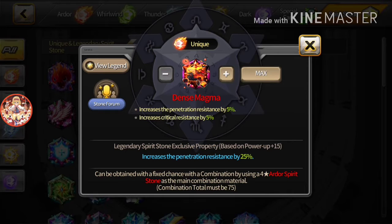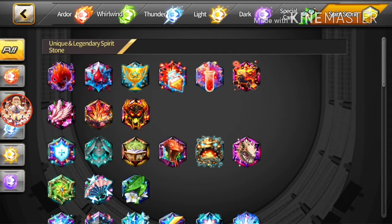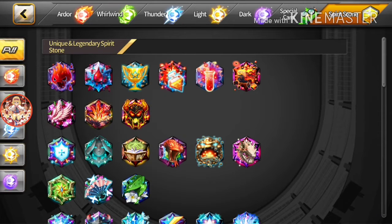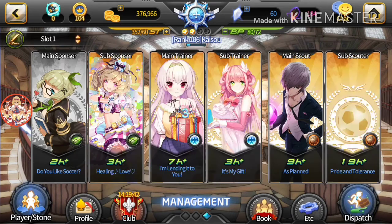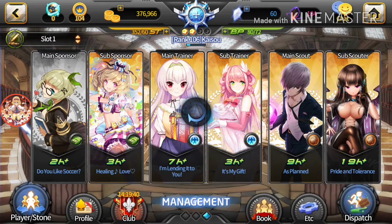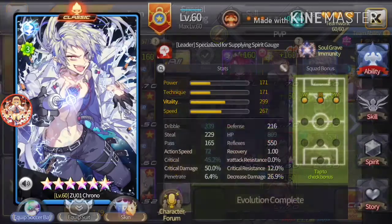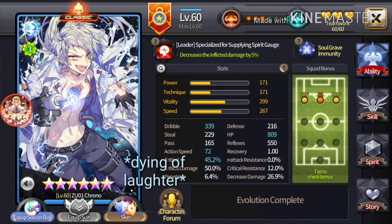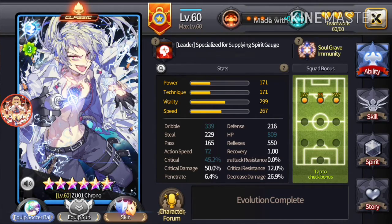What else? Dense Magma — I don't like Dense Magma on anybody that isn't a goalkeeper, honestly. Crystallized Crimson Jade is a pretty good one because it does help with reflex, and Chrono does lack reflexes. Holy crap — did you see his stats? Let's go back to that real quick. Look at this — his reflex is 171, which is like half as much as his vitality. So obviously his reflex shouldn't really play a factor in how to use him.